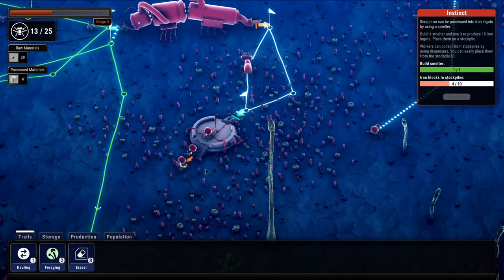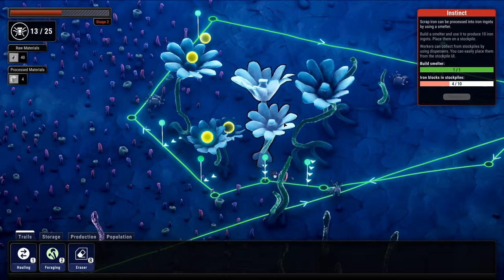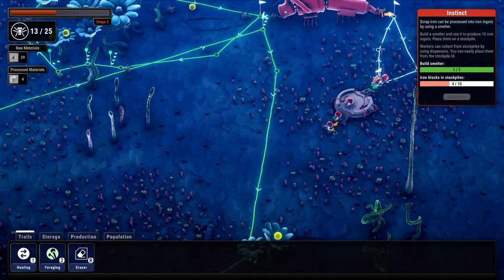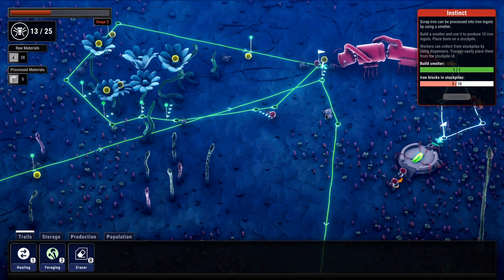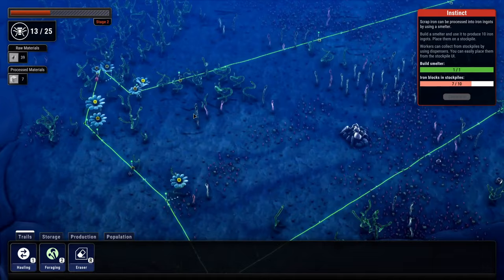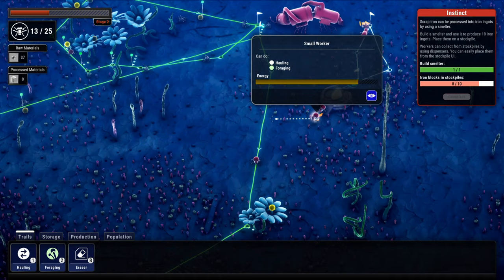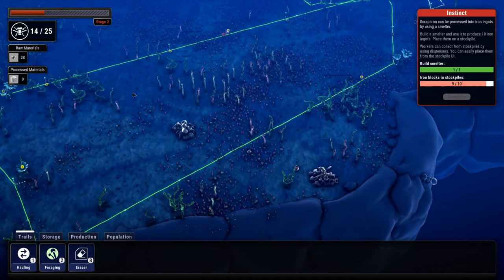We need more iron ingots — let's throw another worker or two onto that path. I need to path around this stuff. It might be time for another incubator too. Get a couple ants on that path — these guys are doing awesome on the scrap iron. These guys keep dying though. Are these like poison flowers or what's going on? Looks like I got a bunch of dead workers on this path. I wonder if we can harvest those — I have a feeling we can because they're kind of sticking around.